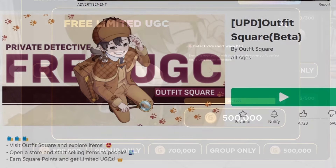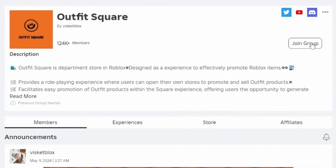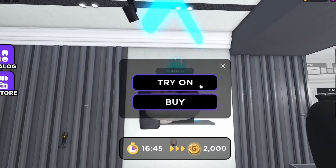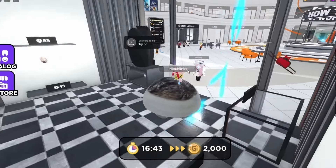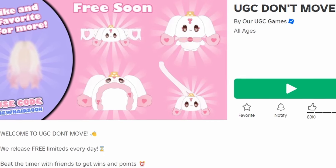To get this new free hair, join Outfit Square. The hair costs 500,000 coins and you have to be in the Air group, so join their group linked below. To get more coins you can try on different items in the stores around the map. Do you like the hair? Let me know below.